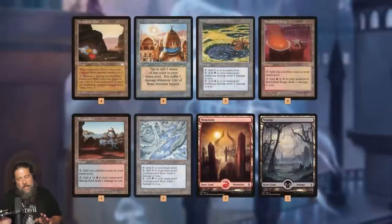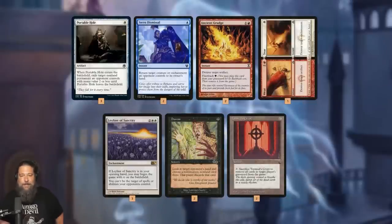The mana base is the one challenge on a budget — we really need four colors: blue for Otherworldly Gaze, red and white for rummaging and discarding effects, and black in case we need to hard-cast our Dredgers. So we run Gemstone Mine, City of Brass, mana of any color, a bunch of pain lands, and some basics. The whole sideboard — minus Tormod's Crypt — is dedicated to answering opposing graveyard hate: Portable Hole for cheap permanents, Stern Dismissal for bouncing Leyline of the Void, Ancient Grudge and Wear/Tear for artifacts and enchantments, Leyline of Sanctity against Endurance, Duress to preemptively take graveyard hate, and Tormod's Crypt for the mirror.